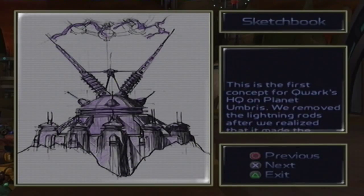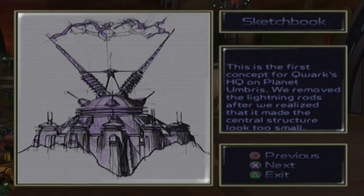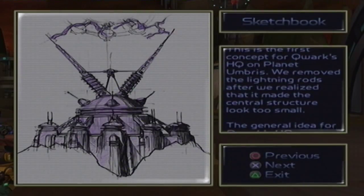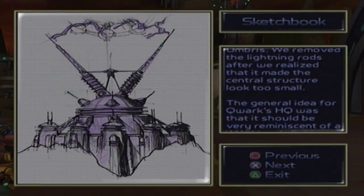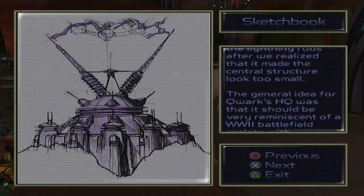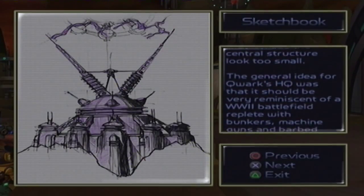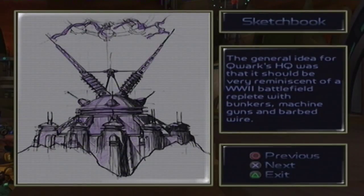This is the first concept for Quark's HQ on planet Umbris. We removed the lightning rods after we realized that it made the central structure look too small. The general idea for Quark's HQ was that it should be very reminiscent of a World War II battlefield, replete with bunkers, machine guns, and barbed wire.